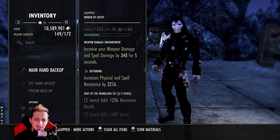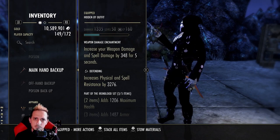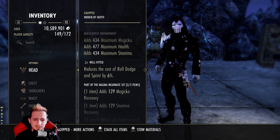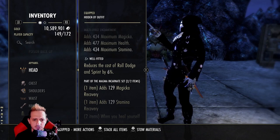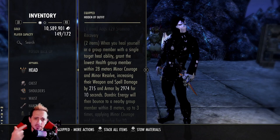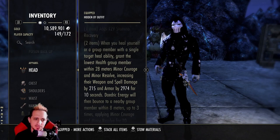On the back bar we're running defending — you can run powered as well — and then we have a weapon damage enchantment for our burst. We usually light attack on our back bar before we go in for our burst combo. This 350 spell damage is actually more like 500 when all these spell damage stacks multiply. The next set we're running is magna incarnate. The one piece gives you magic recovery as well as stamina recovery. The two piece — when you heal yourself or a group member — gives you a little bouncy ball that gives minor courage and minor resolve, which is 200 spell damage as well as 3k spell resistances, and the uptime on this is like 60%, so it's really good.